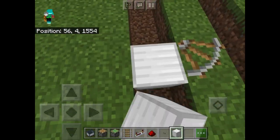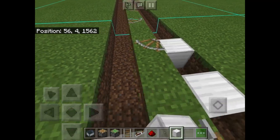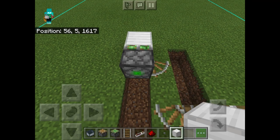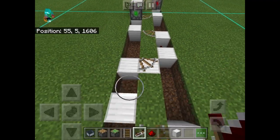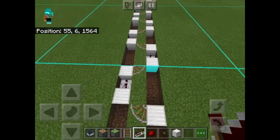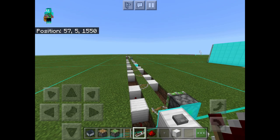What I suggest you do is go to the rails and place two blocks like this. Where it curves out, you're placing two blocks, and we're going to do this for every single rail that we can see. Now that we have made it to the end, place a repeater set to two ticks of delay in between every single one of these gaps. Now that we've made it to the beginning and placed all of our repeaters, set this one to three ticks of delay, and you are good to go.